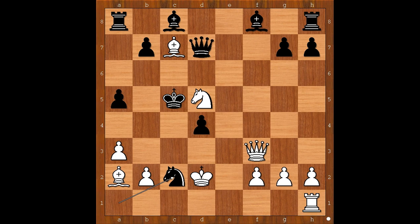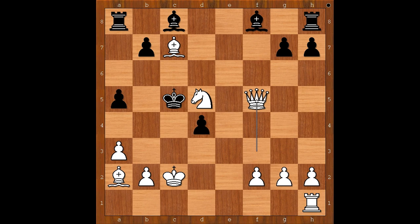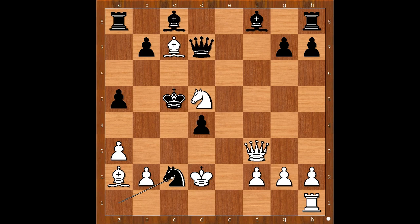Should white take the knight on c2 with the king or not? What would you do? Herman Steiner played rook to c1. If king takes on c2, then queen to f5 check, and after queen takes queen, bishop takes queen check — with the queens off the board, the black king has a good chance of surviving. So it was very important not to take the knight with the king. Rook to c1, winning the knight.